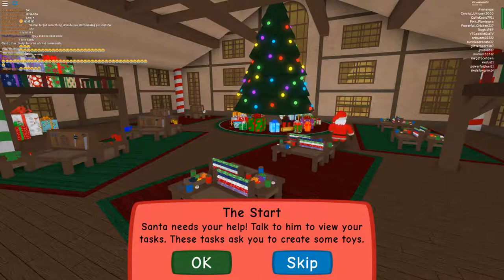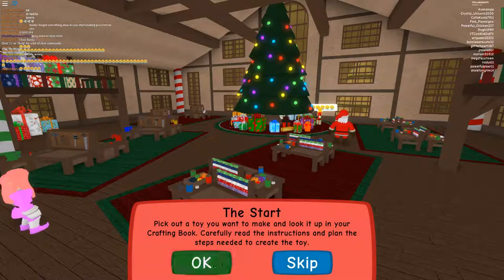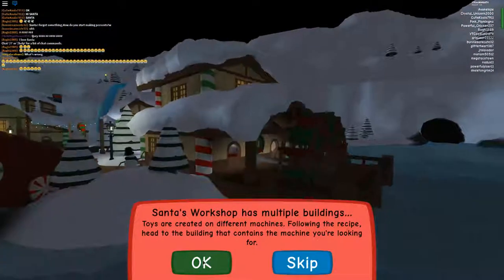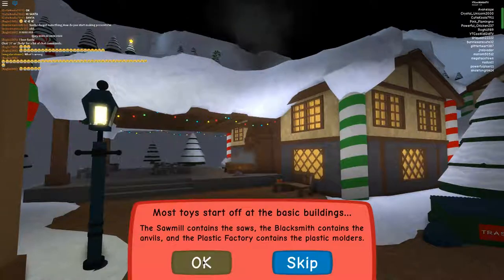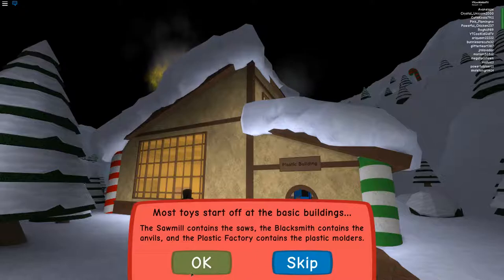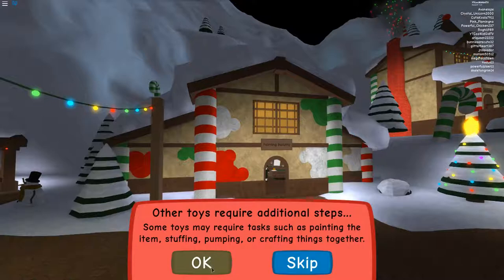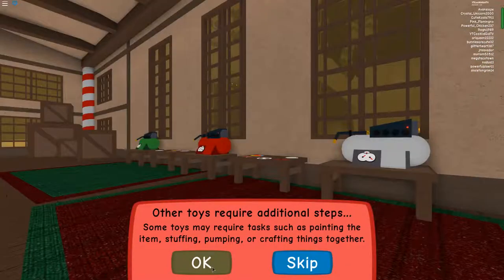These tasks ask you to create some toys. Santa's workshop has multiple buildings — toys are created on different machines. Following the recipe, head to the building that contains the machine you're looking for. Most toys start off with the basic buildings. The sawmill contains the saws, the blacksmith contains the anvils, and the plastic factory contains the plastic boulders. Most toys require additional steps — some may require painting the item, stuffing, pumping, or crafting things together.